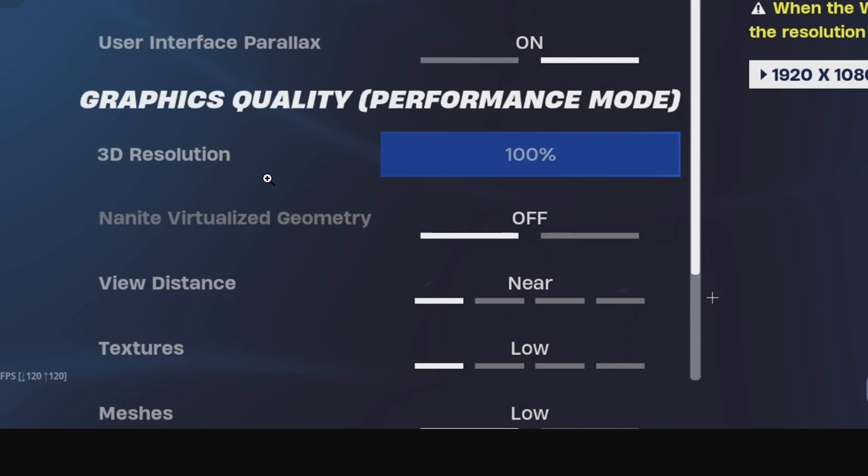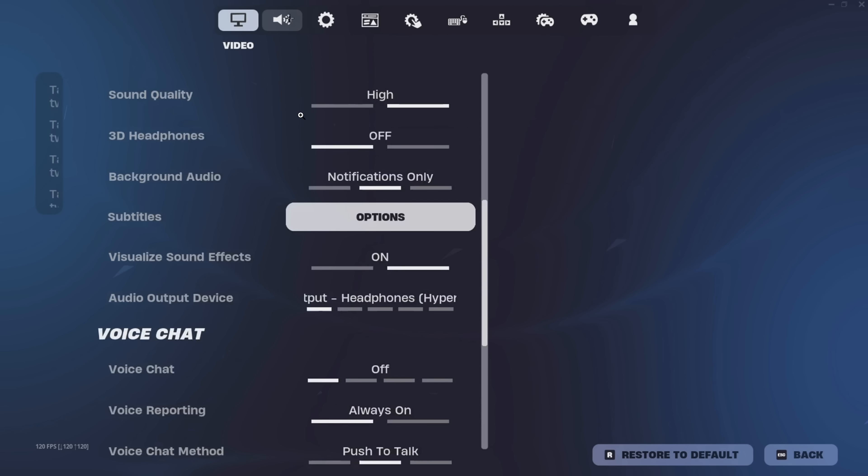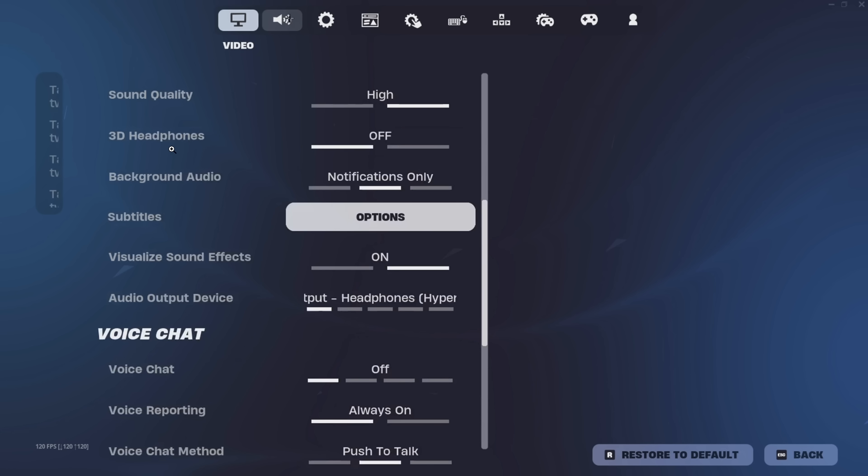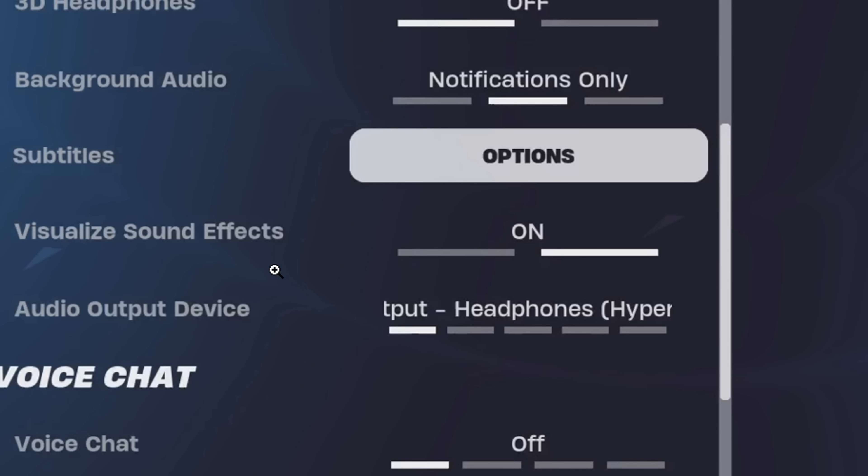For his graphics quality settings, he's using a 100% 3D resolution. His view distance is now on near, his textures are on low, and his meshes are on low too. For his audio settings, he's got sound quality on high, which does sound the best. He's also got 3D headphones off, and he's got visualised sound effects turned on.